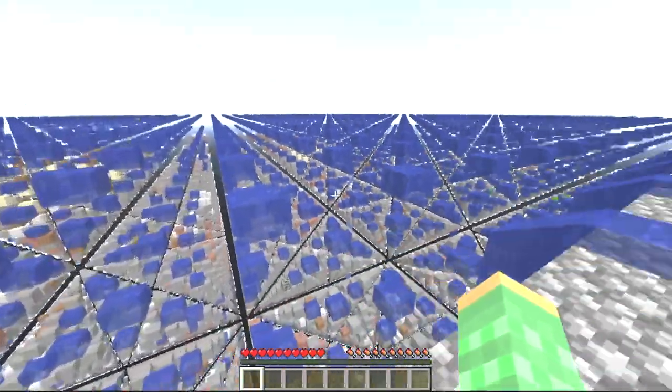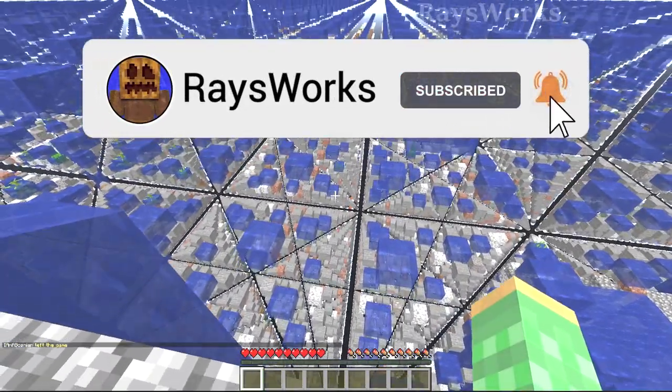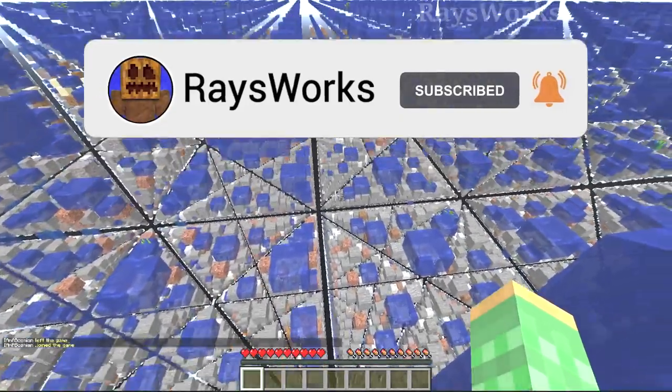Our spawn is actually an island and there's an ocean all the way around it. So the only way to travel is either make your own bridge or go to the bottom of the world where you can actually hop across the blocks down there.